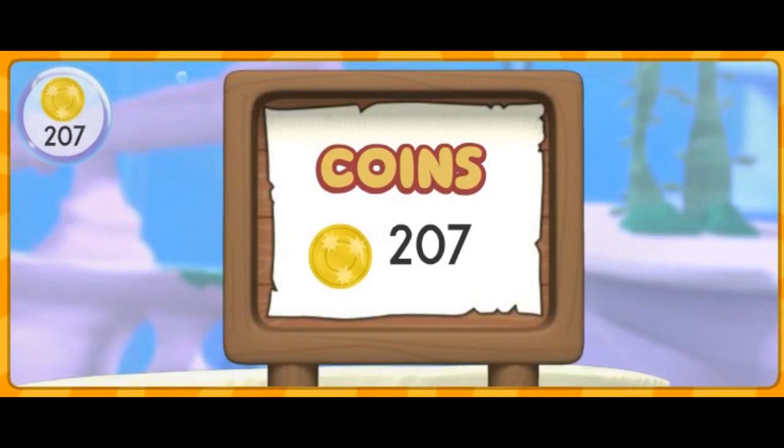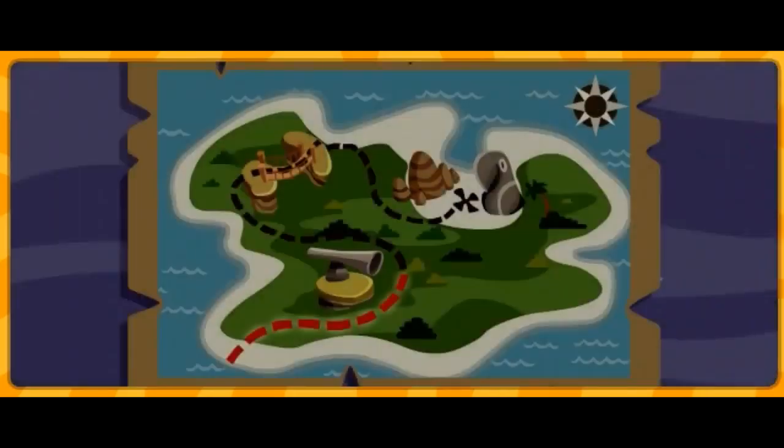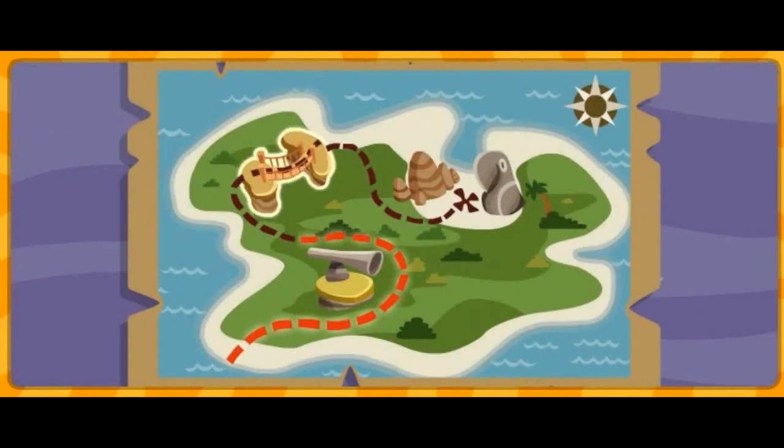Here's how many gold coins we found so far — we collected two hundred seven coins! Let's check the treasure map to see where to go next. Next, we need to go over Buccaneer Bridge! Anchors away, matey!